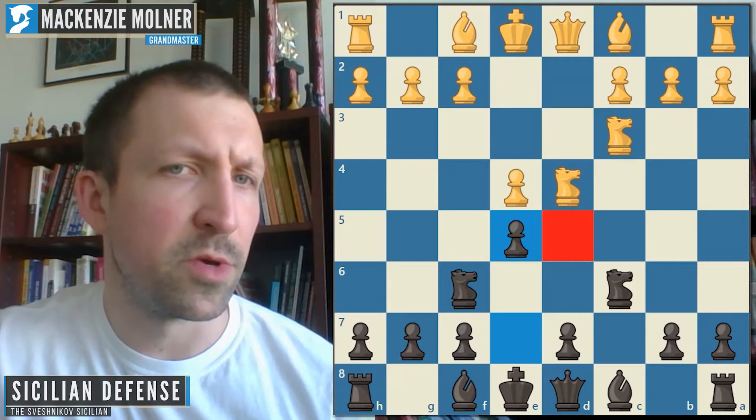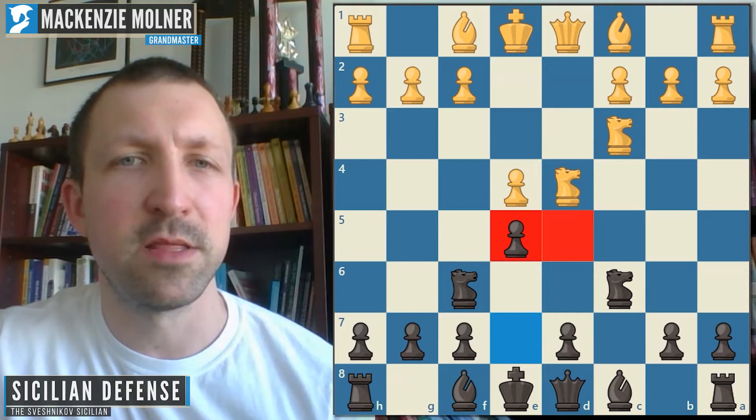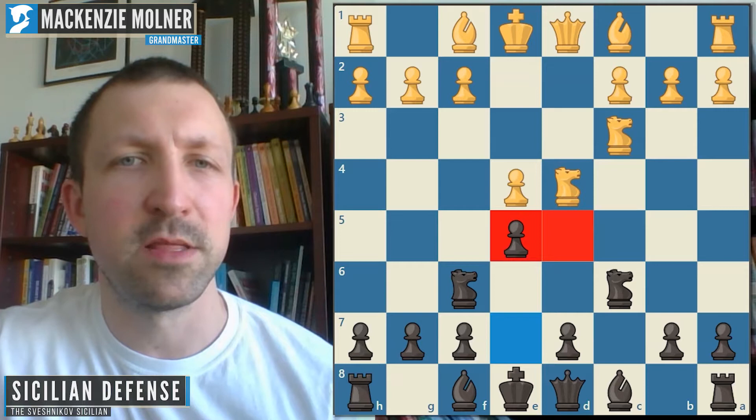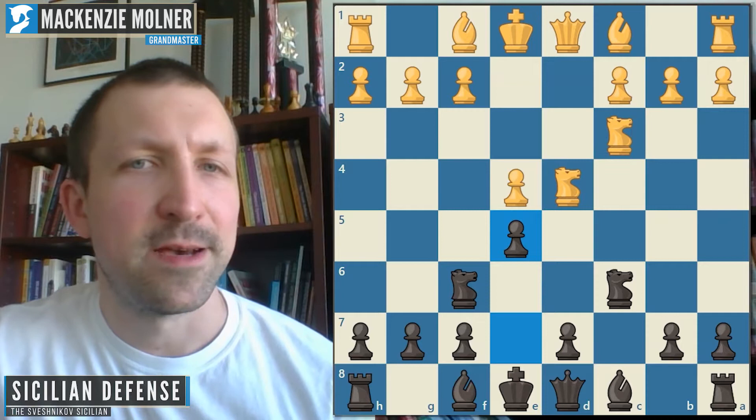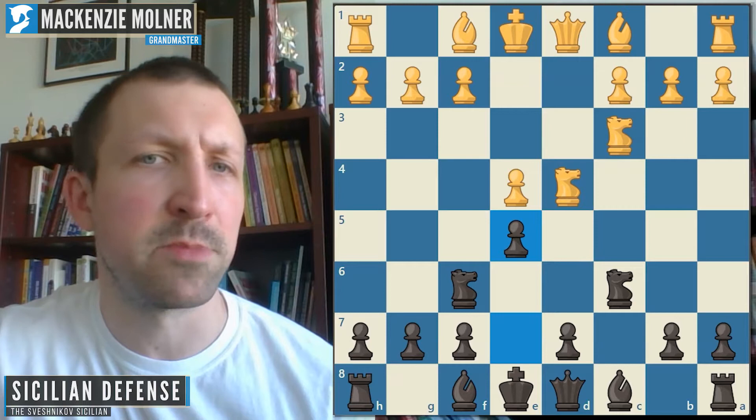From White's point of view, what they're looking to do is occupy the weakened d5 square. As soon as you play e5, that pawn is stuck — pawns never move backwards. So the d5 square is really juicy for White's pieces, especially the knight. White will fight for control of this square, try to occupy it, and hope for a positionally smothering game. If Black doesn't get the counterplay they need, that can definitely happen.